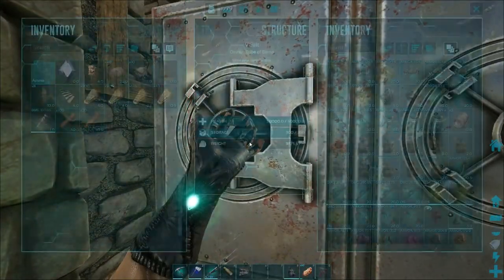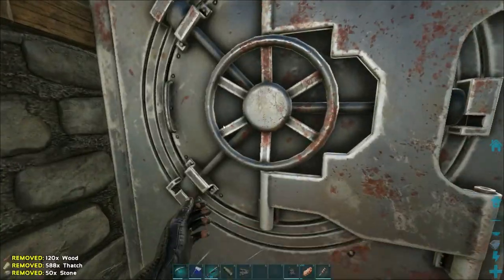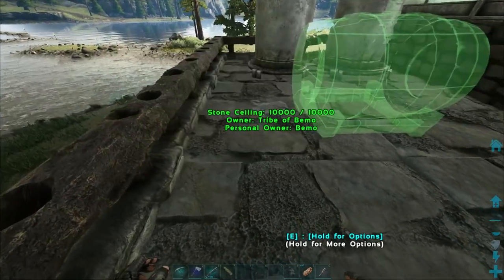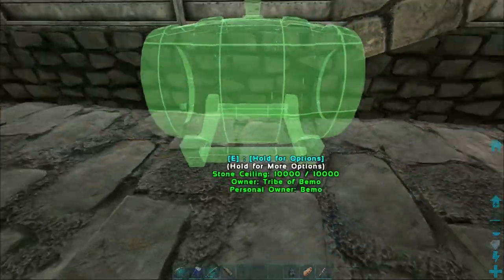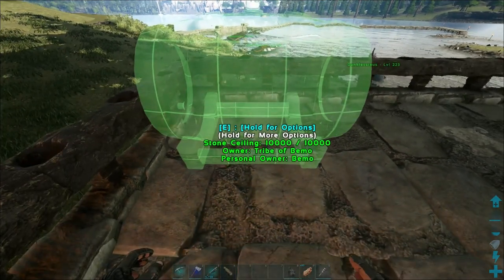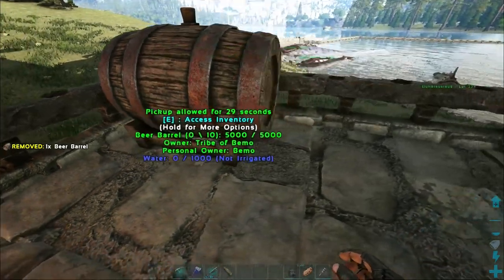Let me grab the beer barrels and we'll put those out. I won't need the stairs. I don't think I need the pillars or the ceilings. Get rid of all this stuff so I'm not overweight. And then I just got to figure out getting these things irrigated. Do we want them here or do we want them against the wall? Maybe against the wall. Let's just try it like this. We can move that a little bit closer.